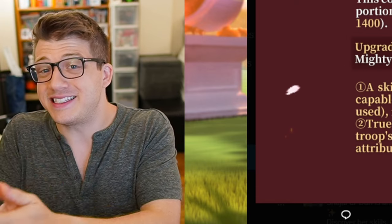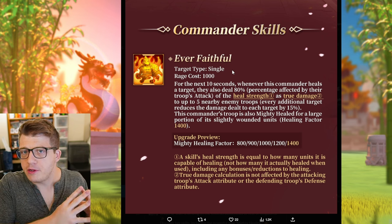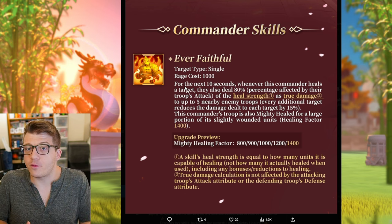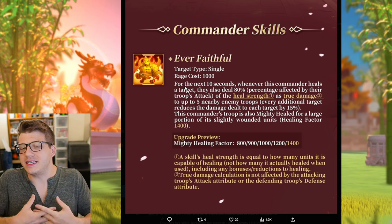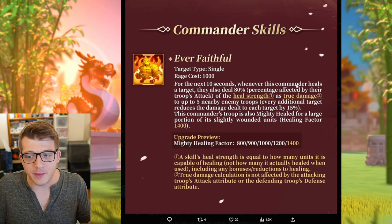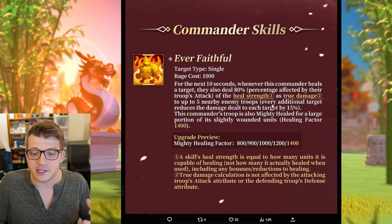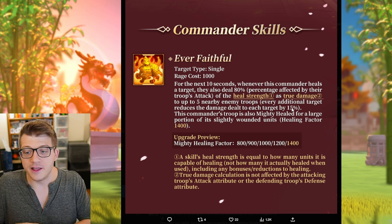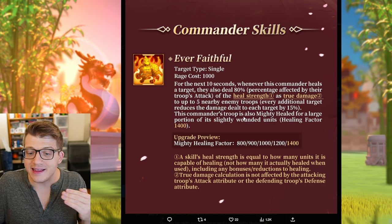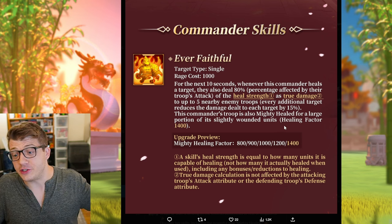It's a 1000 rage requirement. This skill, just like the commander we covered yesterday, Shajar — she's the open field commander — this is going to be the Mightiest Governor commander most likely. There are two components to this skill. First, there is a 10-second buff applied to the commander. Most likely it's going to be some self-applied buff, and it says for the next 10 seconds, whenever this commander heals a target, they also deal 80% of the heal strength as true damage to up to five nearby enemy troops. Every additional target reduces the damage dealt by each target by 15%.